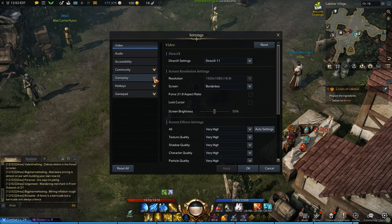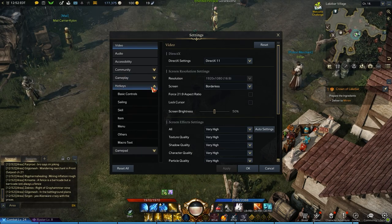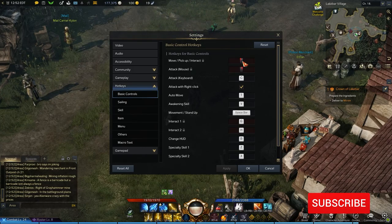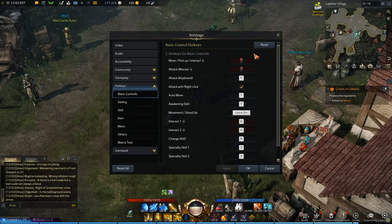From there, head to the hotkeys section, basic controls. As you can see at the top it's redded out — you can't click to change which way this is. So instead we're just going to go down one extra button where you can see the check mark right above the C.